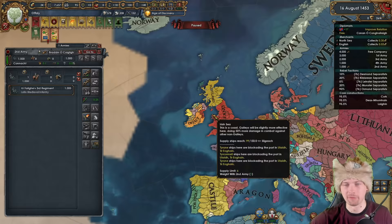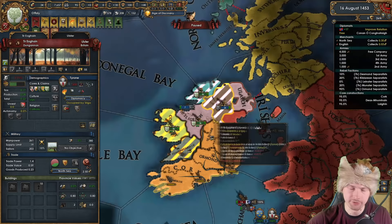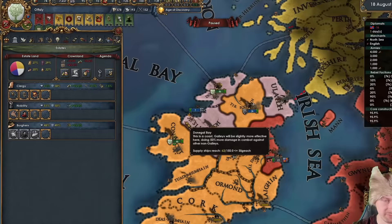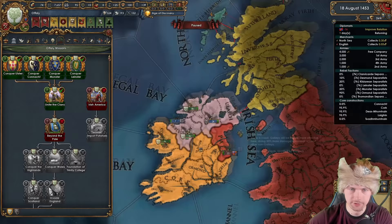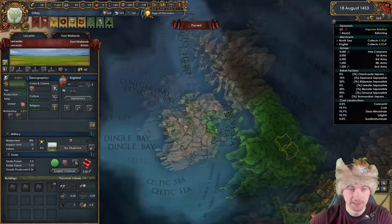I can pretty much have all of Ireland united, except for one English province. I'll give one province to Sligo and another to Sligo so they'll hold the northern part of Ireland, freeing up my admin points. Our crown authority is at 22, so later I can sell titles and seize lands. Now I'll give Sligo one more province, which unlocks two additional missions and another claim. We now have a claim on the Pale — our next goal is to attack England.